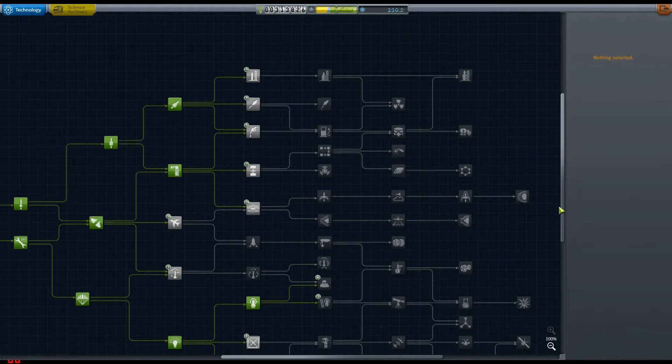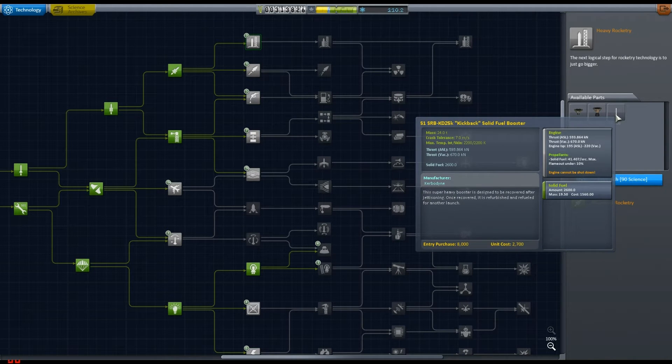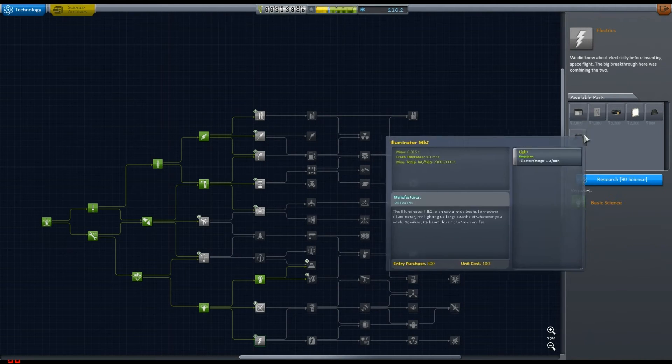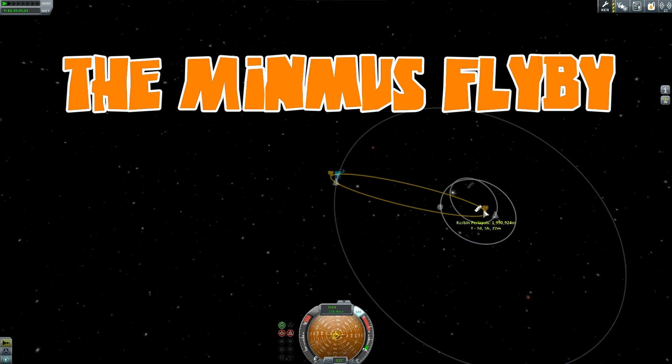So then I gathered up loads of science. You can see what I unlocked here, just having a little search through. I was like, what do I unlock? I wanted to go for these giant kickback engines but I still hadn't decided. I have 110 science so I could unlock anything. And then we switch on to the Minmus flyby.